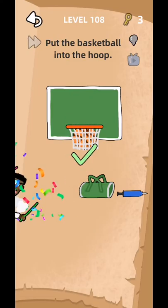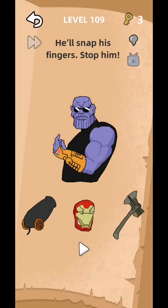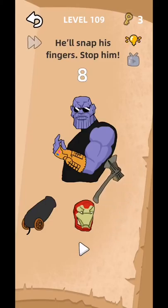Level 109: he'll snap his fingers, stop him. Tap to play and use this hammer to cut his arm.